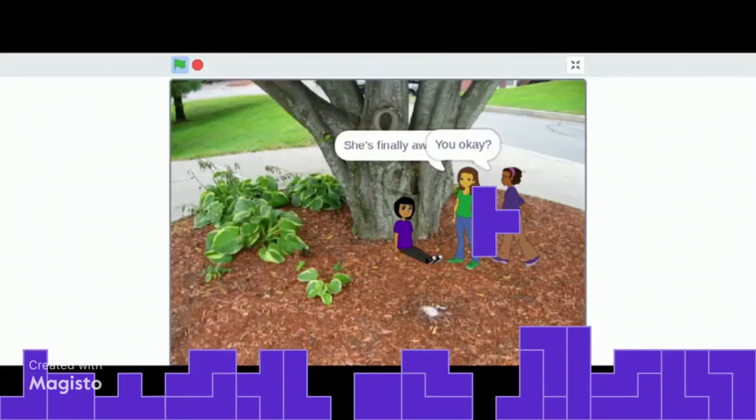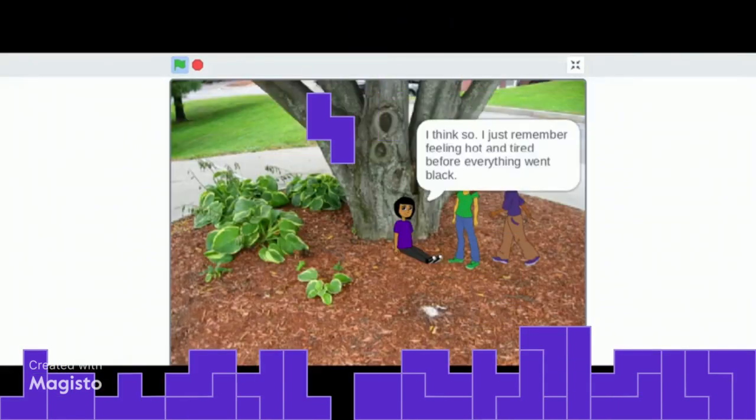Now you just have to press the trash. And when you're done with that, just go to the green button.